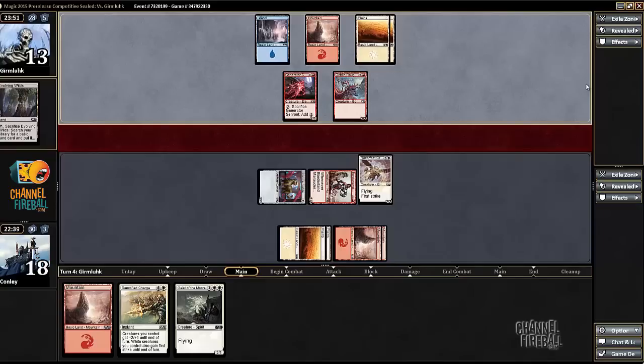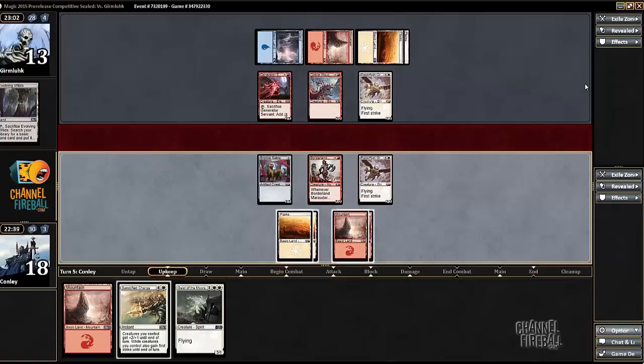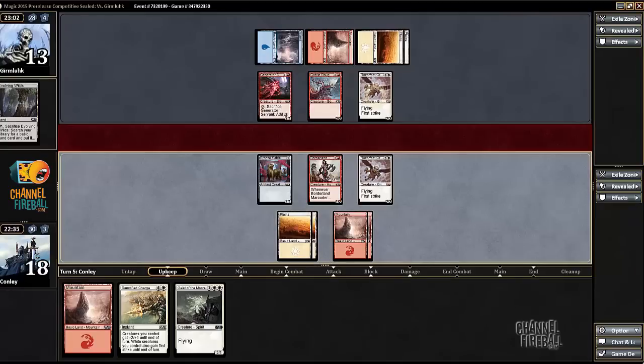In a situation like that — even ignoring defensive reasons, let's say my opponent had an empty board — I would still play the Razorfoot Griffin here. Even if the board were empty, using up that extra mana and saving the 3-drop is extremely valuable. If I draw a 2-drop next turn — which I have a significant amount of in my deck — I can play the Spirit and a 2-drop that turn, which allows for a follow-up Sanctified Charge to basically be the game. Whereas if I play the 3-drop now, I have leftover mana that does nothing, and next turn I have Razorfoot Griffin, I draw a 2-drop, I can't play both, and I'm in a bad spot.